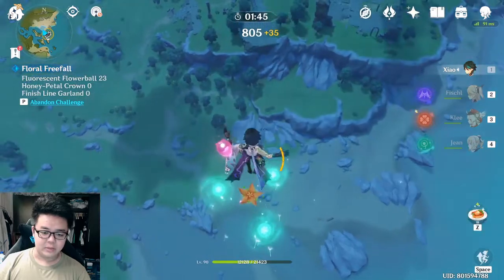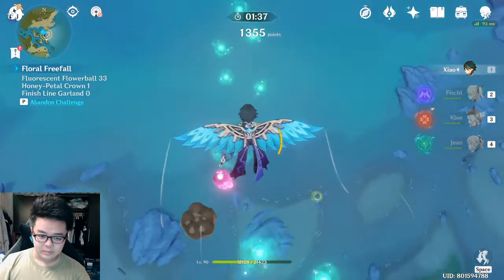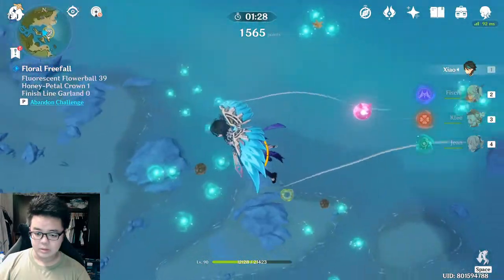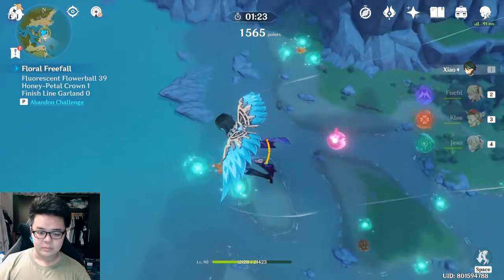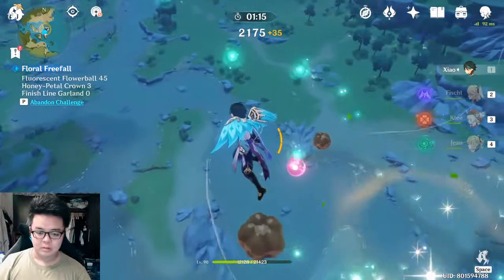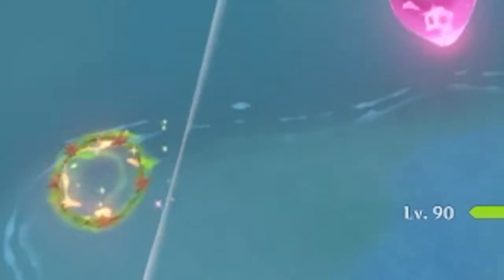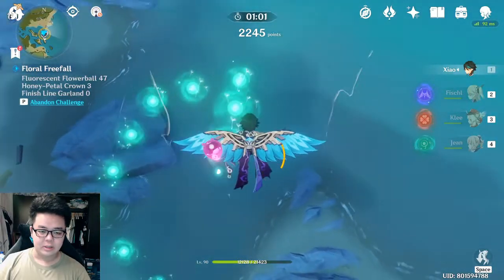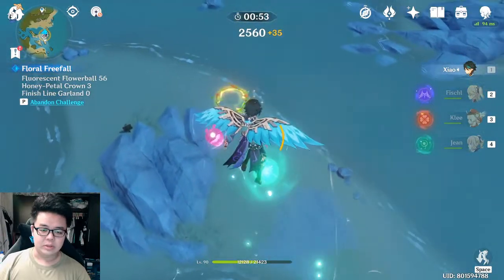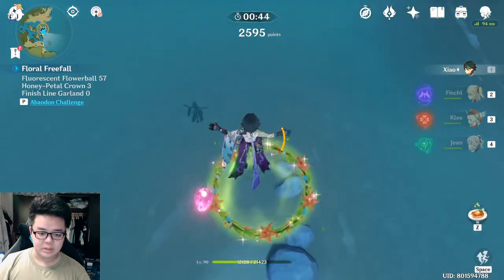One more thing to note: the faster you reach the finish line, the more bonus score you can get. So make sure you press the space bar to get off wing mode as much as possible. Collect the flowers, and avoid the muddy ones. See that rotating flower thing — that's the finish line. If you don't touch that I think you can't clear the stage. It changes direction from time to time, so just take note of that.